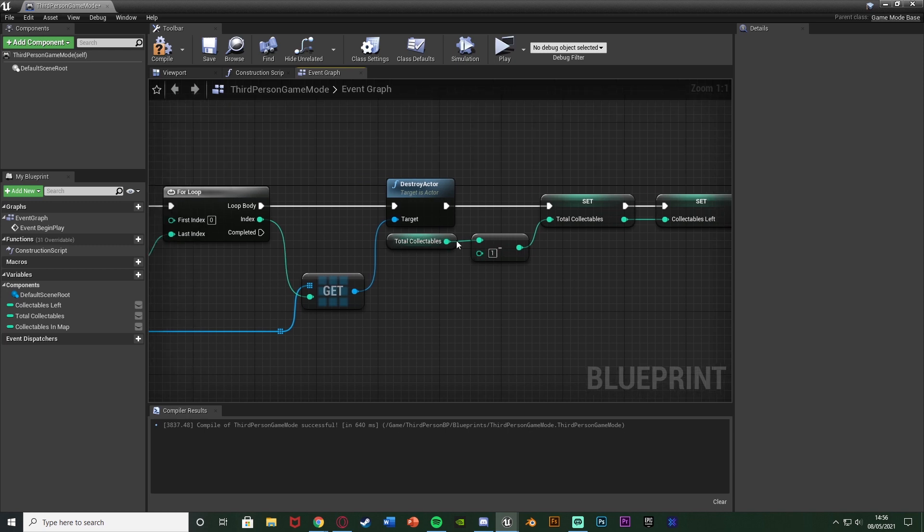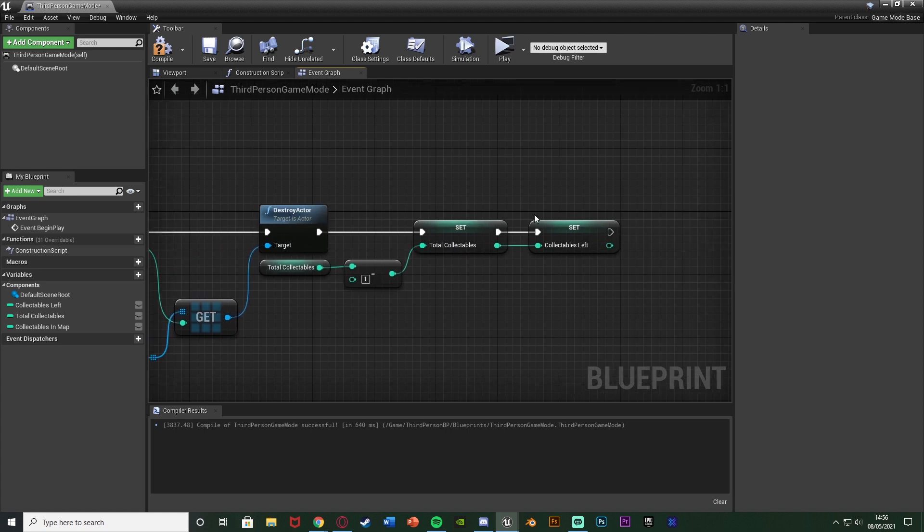So total collectibles minus one, setting that to total collectibles. So when we destroy one, we're just going to take one away from how many we have. And then obviously set that to collectibles left again for the other system to work. So we can compile, save, and this should be the code done.